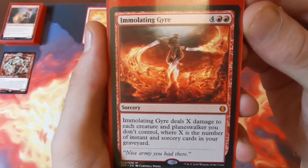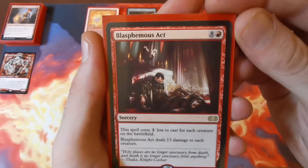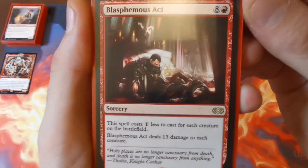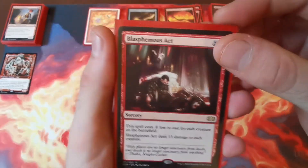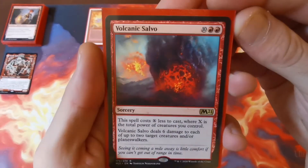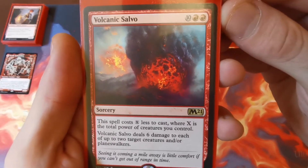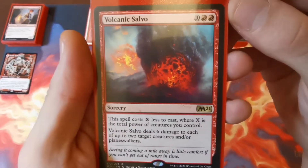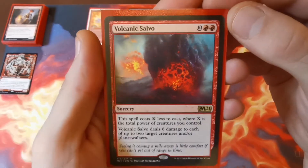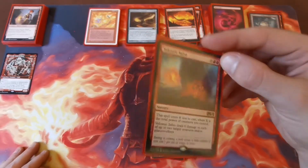Hour of Devastation makes creatures lose indestructible and deals five damage to each creature and each non-Bolas planeswalker. Mizzix's Mastery — four and two red — deals X to each creature and planeswalker you don't control where X is the number of instants and sorceries in your graveyard. Blasphemous Act — eight and a red, costs one less for each creature on the battlefield — deals 13 damage to every creature, an easy win condition. Finally, Volcanic Salvo — ten and two red but costs X less where X is the total power of creatures you control — deals six damage to up to two target creatures and/or planeswalkers.